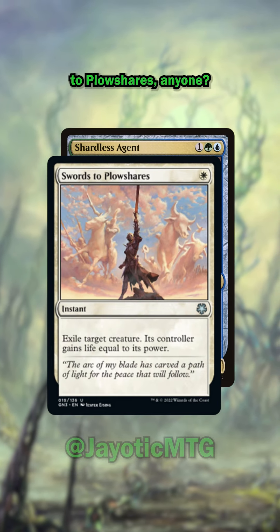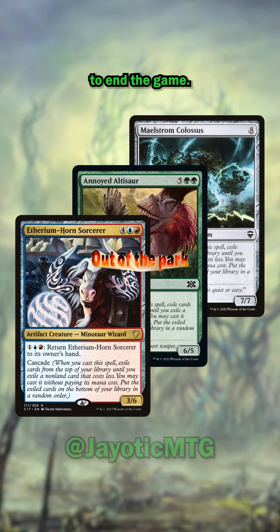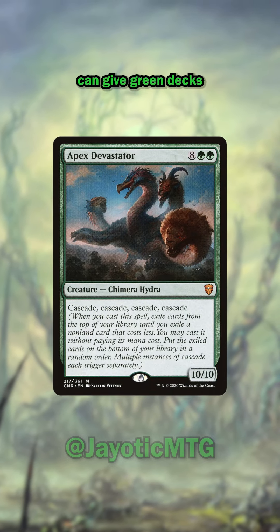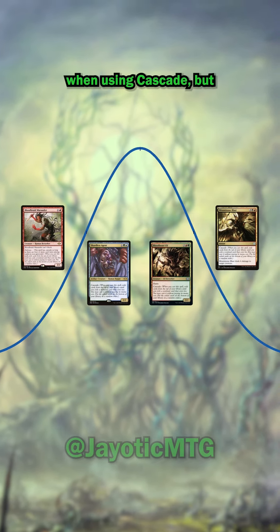Shardless Agent into Swords to Plowshares, anyone? How about Bloodbraid Elf into Kodama's Reach? Over on the top end of the curve, Cascade spells also act as a powerful way to end the game. Maelstrom Wanderer is a classic bomb in creature-heavy Temur decks, but Apex Predator can give green decks an insane five-spell top-end finisher. Your mana curve is extra important to consider when using Cascade, but you'll be leaving your opponents in the dust when chaos is on your side.